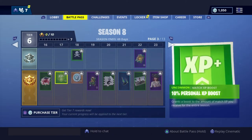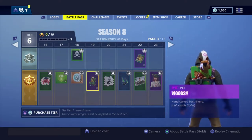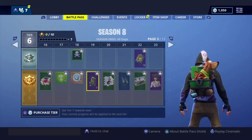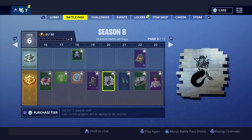Another emote, XP boost, 100 more V-Bucks, a banner for the pirate team. Then we have Woodsy — a.k.a. Scooby-Doo, wooden style. Then we have a mermaid for the underwater part of the map — but why is it a skeleton?